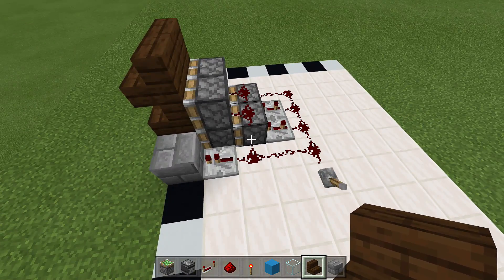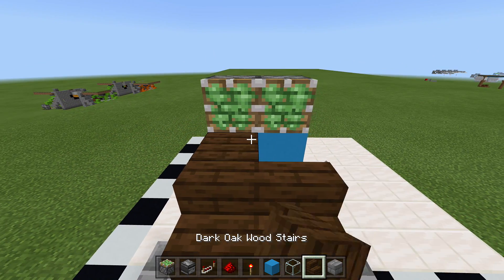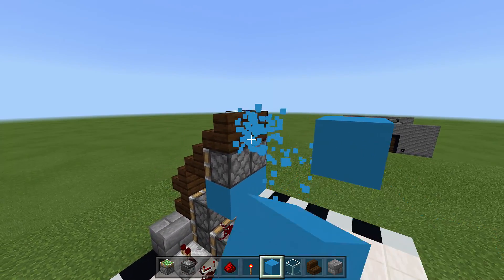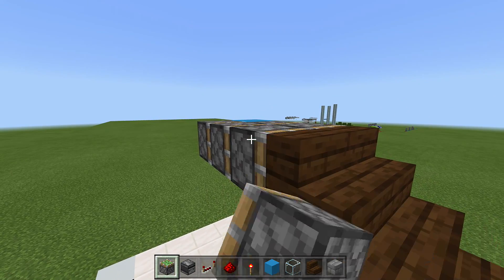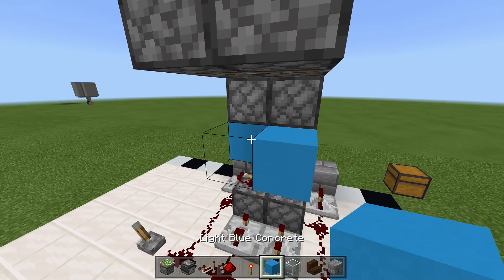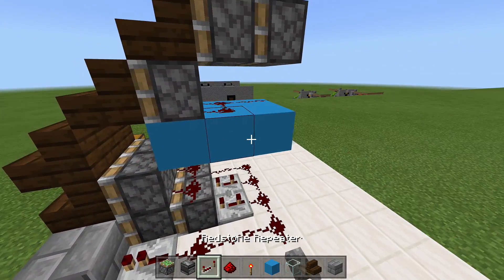Come up a block right above that redstone and place two pistons facing inwards with stairs in front of them. Place stairs on top of these pistons, then make a double piston extender off those stairs — come out three blocks and place two pistons facing inwards for the double piston. Do the same on the other side. Break the two back blocks, then hook up the redstone by placing two blocks with redstone connecting to the back of these pistons.